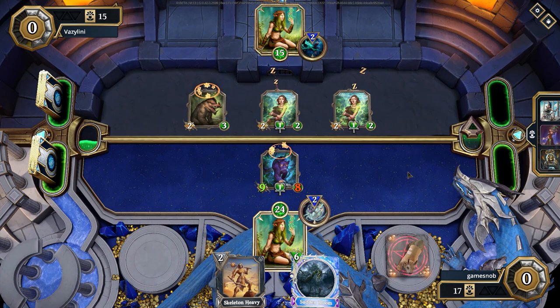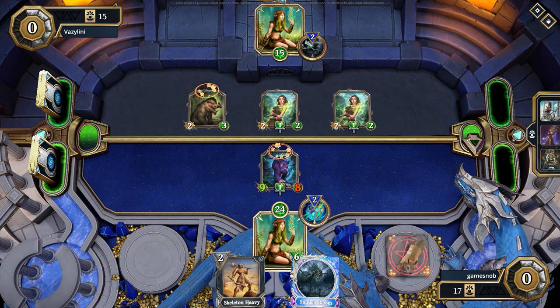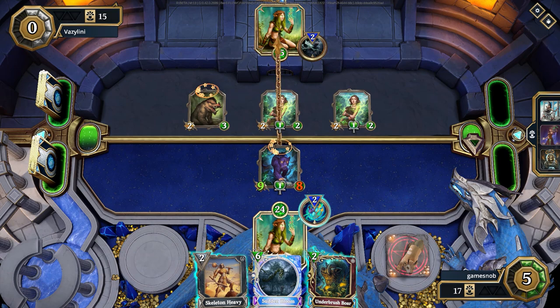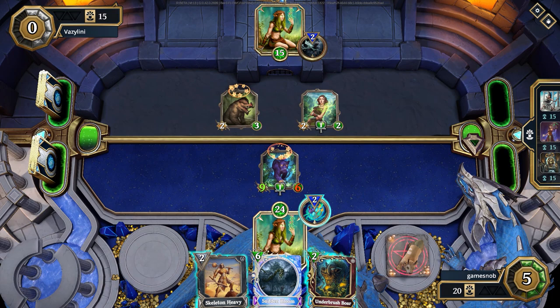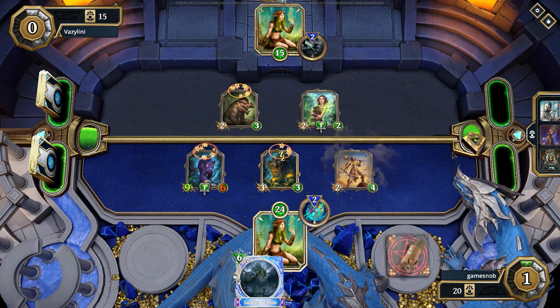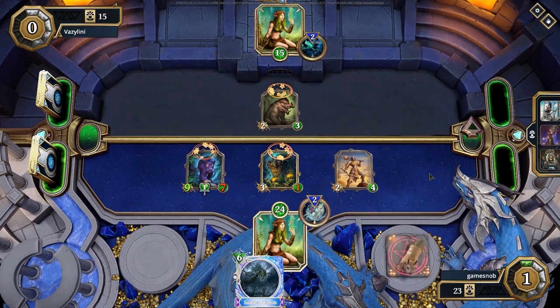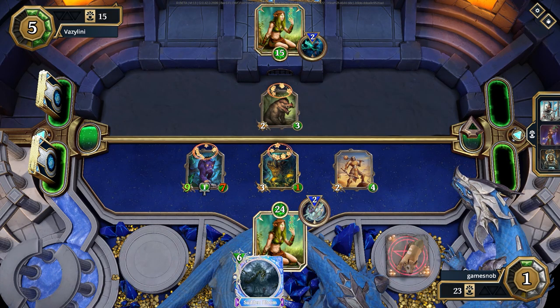That's where Flourish might come into play — if you need to get just like plus one more health and get your creature out of lethal range from your opponent. In this case, Black Jag does not cooperate and does not go where I want him to go. But I decided to just throw down a pig, throw down Skeleton Heavy. Lots of low mana but good stat creatures — Underbrush Boar really good for keeping board control and hopefully surviving that initial hit.